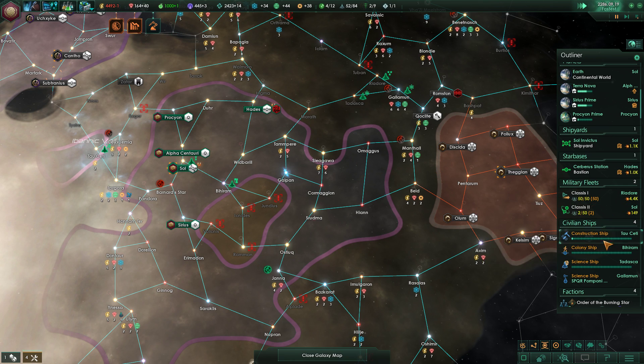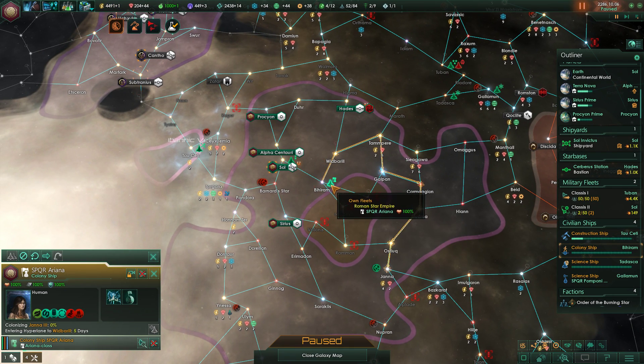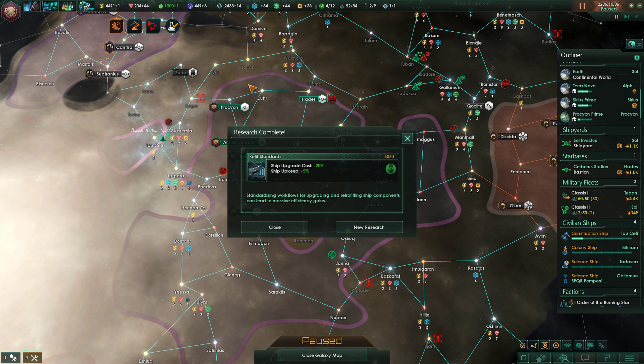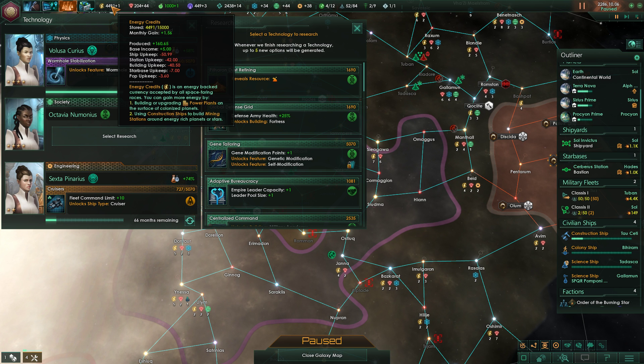We have finished our colony ship and it's on its way. We've taken quite a detour but that's just the way it is. We have finished ship upgrade cost and ship upkeep research — very nice. And immediately we make some more energy credits. Perfect.